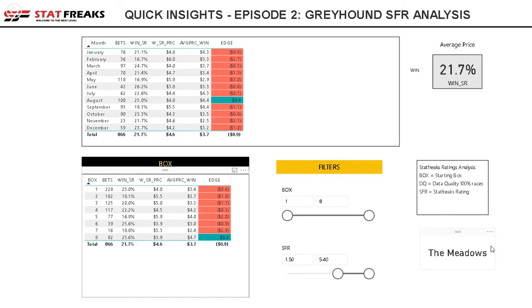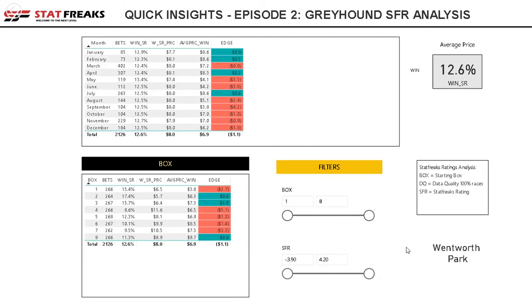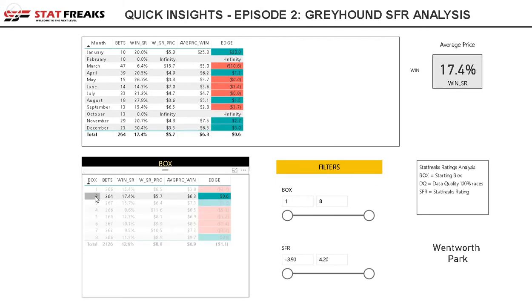We'll have a quick look now over in Sydney at Wentworth Park. Looking at Wentworth Park without any settings applied, it looks like boxes two, three, and eight are good places to begin. Interestingly, the strike rate is slightly higher at box two than box one, so that seems to be the favourite box there. Clicking on that, I can see how it has performed across each month — it's fairly high in December.